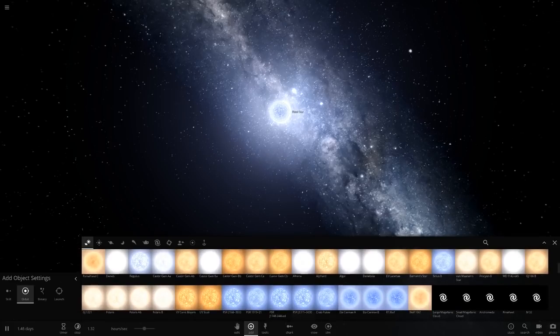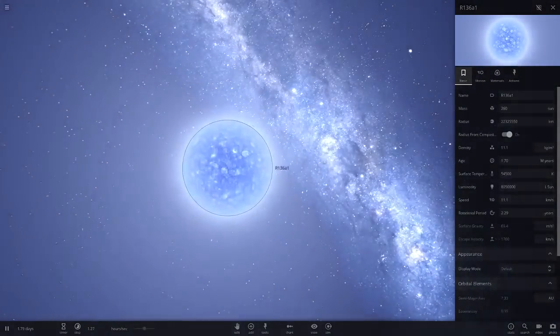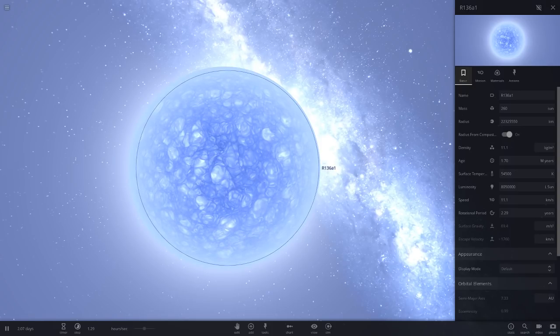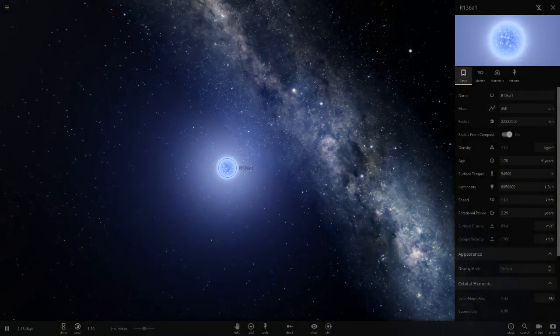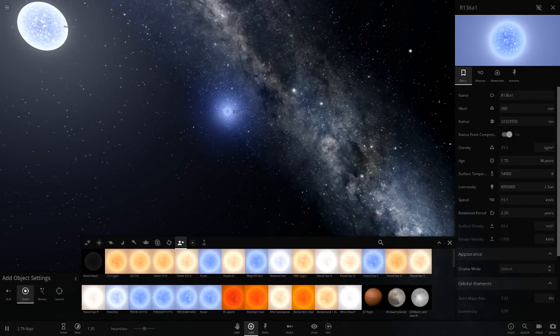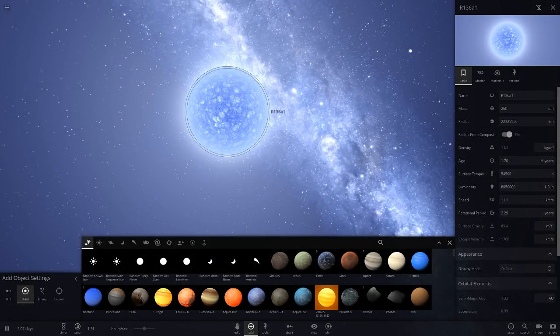I said the pistol star could be one of the only things that could rival this star, but there are actually some other super super luminous stars as well. To my knowledge this is still the brightest star with a luminosity of 8 million suns. I've got some comments up here and there's a star called Melnick 34 - thanks to the commenter who pointed that out. We need to actually go and create a new star.